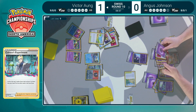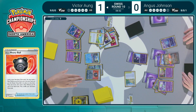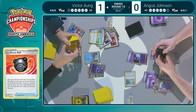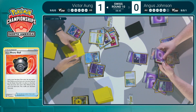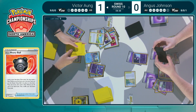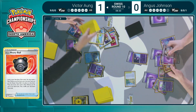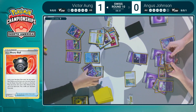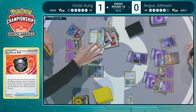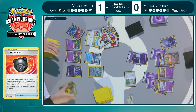That Heavy Ball — recovering that Sableye from the prizes and allowing back-to-back Sableye attacks, which we'd love to bench both of. The Collapse Stadium will affect Victor a little bit here — no more stadiums on his side, so it's up to Angus to take that out if necessary. Angus can pretty comfortably play with four bench Pokemon at this point. It actually helps him combat Echoing Horn — not being able to pull up that 60 HP Ralts.